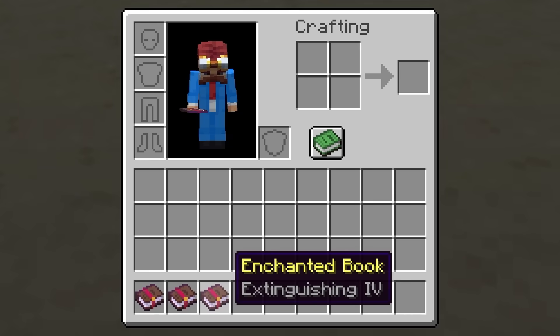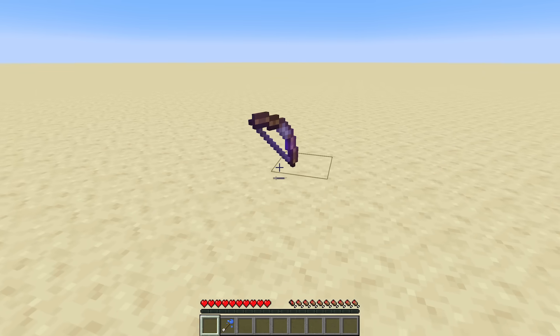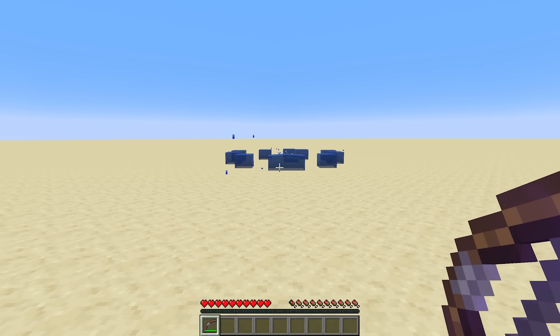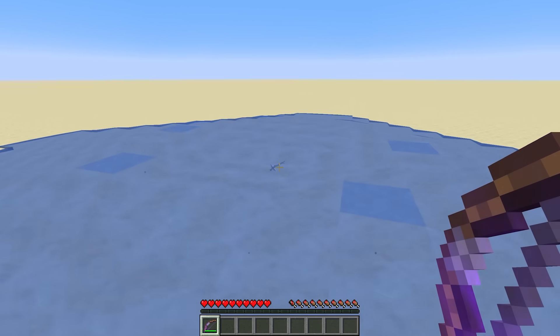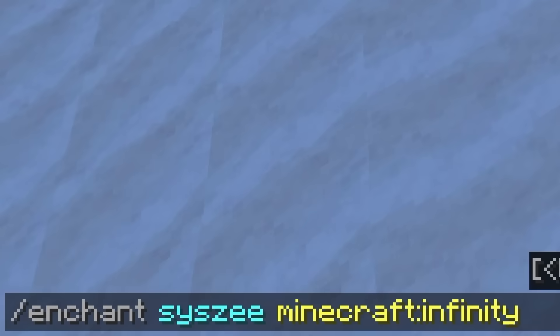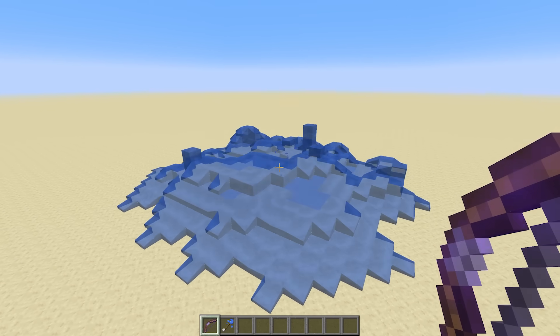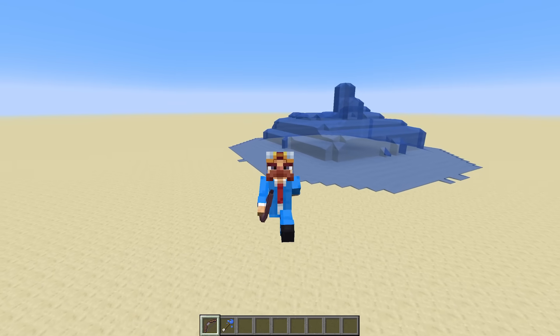Along with the extinguishing enchantment, I also added another enchantment called sourcing. If we add that to our bow and shoot an arrow of water, you can see that a source of water is created. It's really not that useful, but it does work. But if we were to put infinity and sourcing on the bow and then shoot the arrow, you can see that now it's just infinitely creating sources of water. Aquaman would be proud.